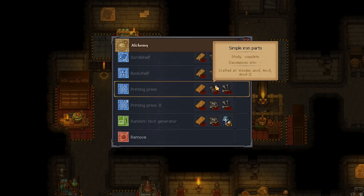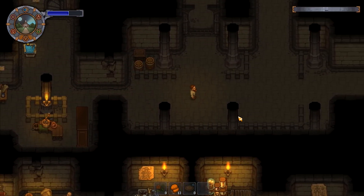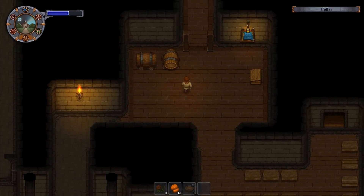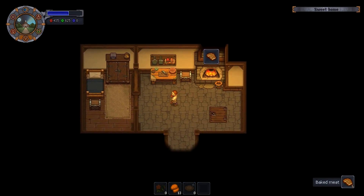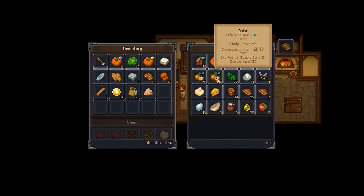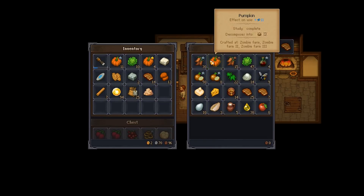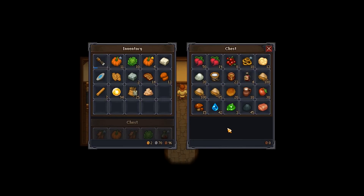One of the next things I want to do is the random text generator — four wooden planks and complex iron parts. That'll allow zombies to create random books, and then we won't have to worry about going to the lighthouse anymore. I just want to hold onto that for now. The silver star pumpkins — I could leave them. I'm completely full of everything now.